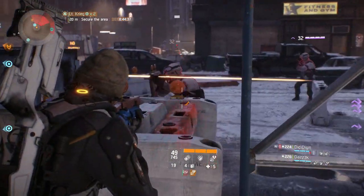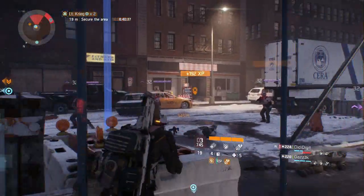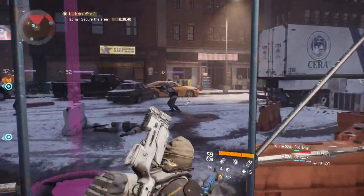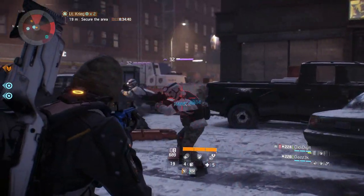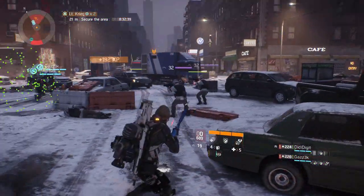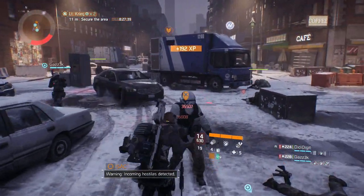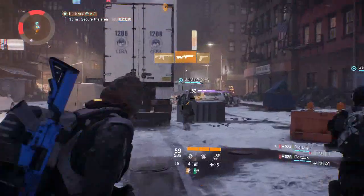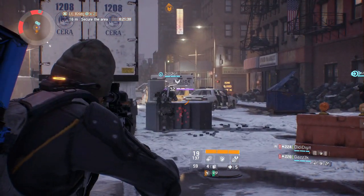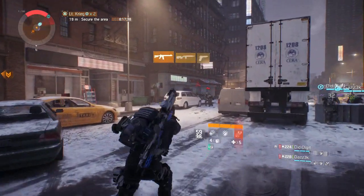My first idea for using phoenix credits: re-rolling gear. Right now you can get a piece of gear drop and re-roll one thing on it — say from firearms to stamina or electronics, or re-roll armor for health or skill power, or change a skill attribute like ballistic shield to pulse crit hit. You can only re-roll one thing at any one time on one piece of armor.